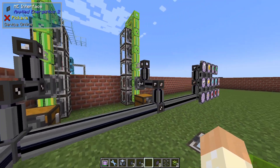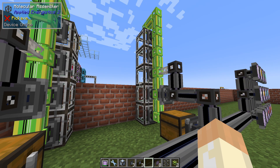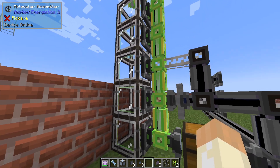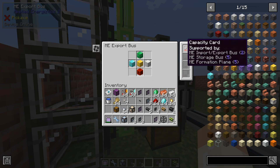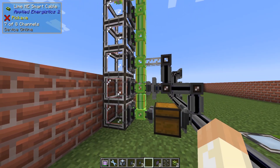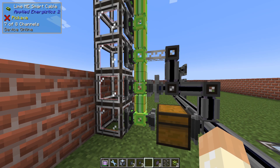I think stopping at five assemblers is a good number because you can still reach the top one — if you go one higher it will be annoying to reach. Also, the export bus with one upgrade gives you five, so you can have one more before this green network uses up its channels, and after that you need a controller.